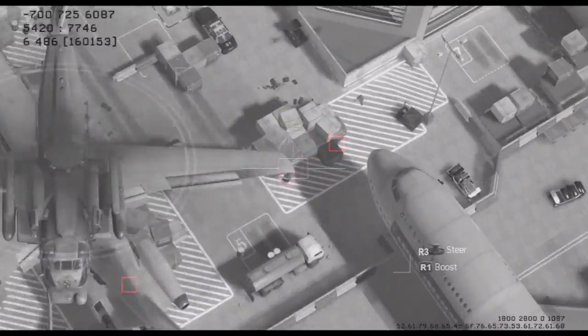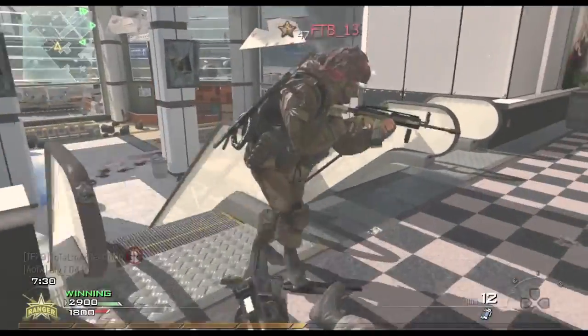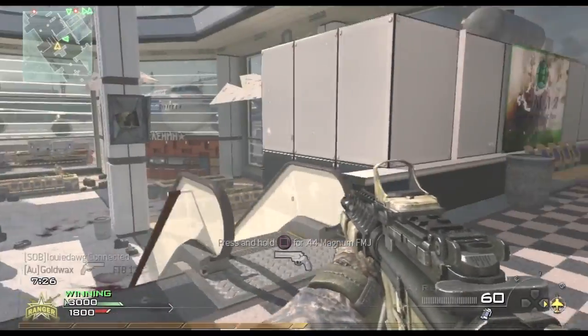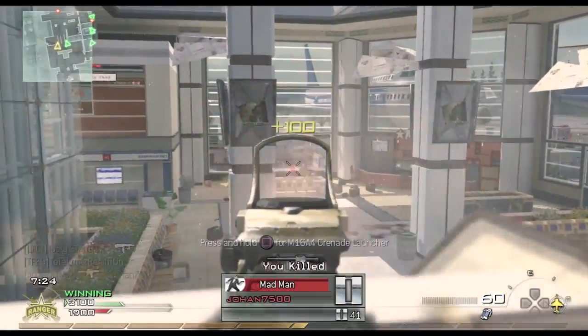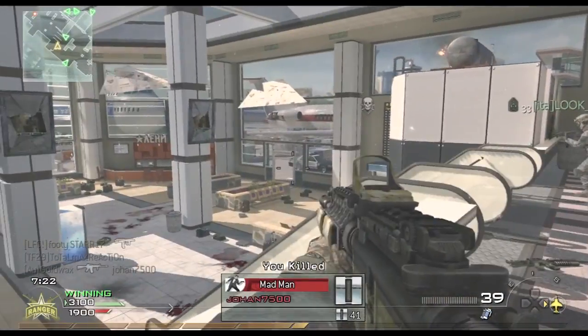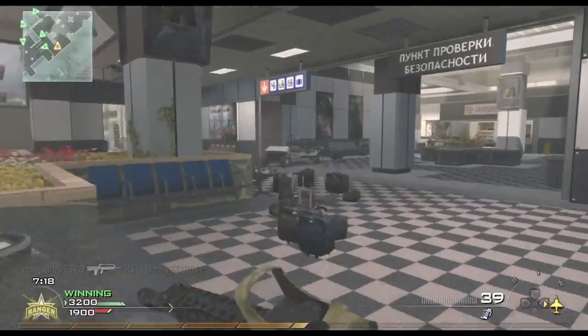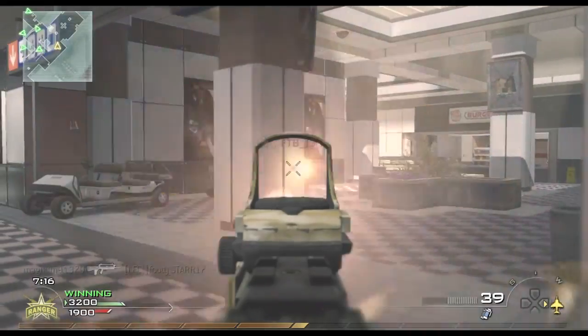I almost died right there by that Martyrdom, but look at this — as you can see I have a Pavlov up in the air. I use my Predator and I wanted to get that triple kill you'll see up there, but I shoot down my own Pavlov. I don't know how that happened, I was pretty pissed back then but I can laugh about it now. I get another Pavlov in a couple of seconds, so not too bad.